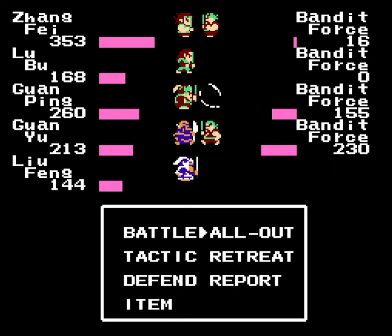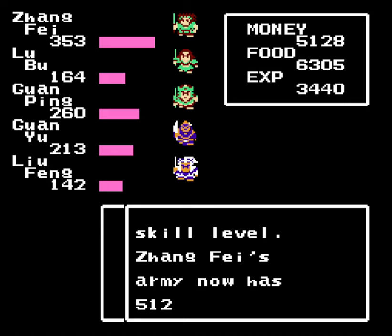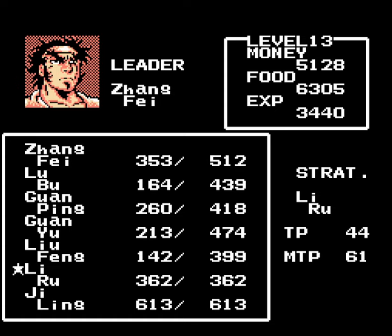We could just go all out on these bandits. Yeah, at this point in the game, generic enemies become much less threatening. And we get another level. What do we get out of this one? There we go — we learned a new healing tactic, Tongzion. This one restores up to 500 soldiers, so that's pretty nice. And I think it costs 5 TP.